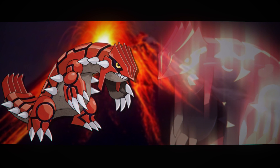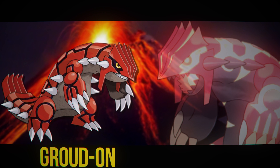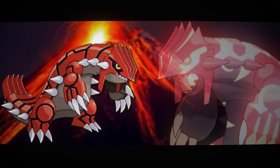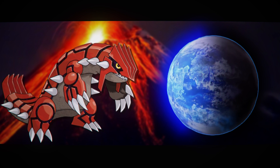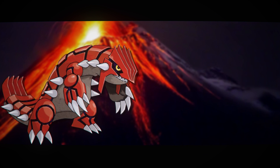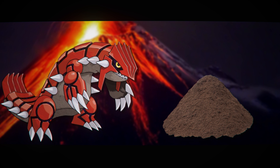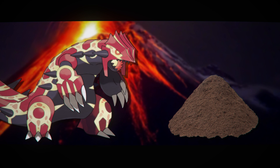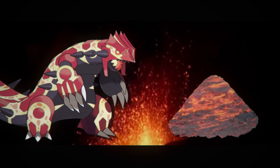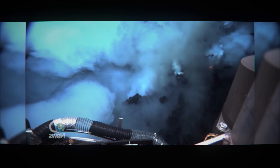Groudon should be obvious. The name pretty much has 'ground' in it. Plus, it's the legendary Pokémon of the ground — it created the ground on the earth. It is constantly at war with Kyogre, which is the Pokémon that created the sea. Groudon is a master of land and can move continents. And in its Omega form it is also a master of magma, being both ground and fire type. Magma is what makes the ground, bubbling up from the ocean depths to create new continents and islands. So it's pretty self-explanatory.